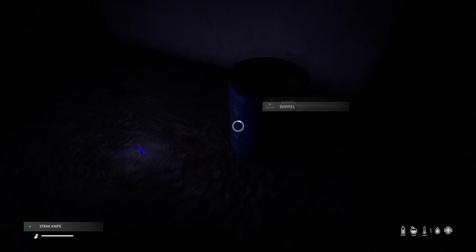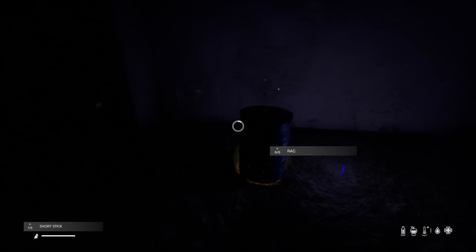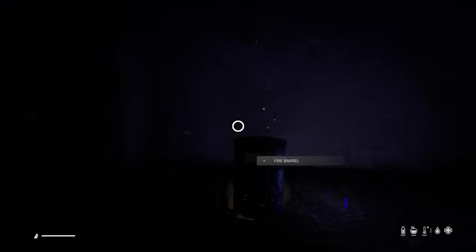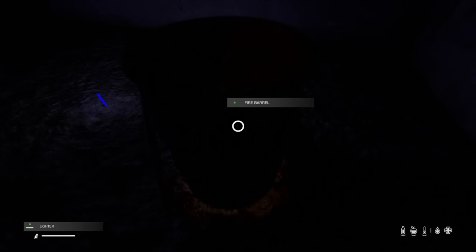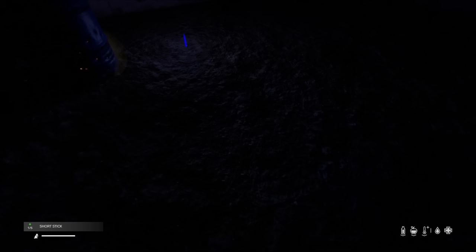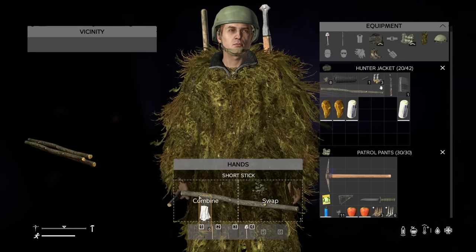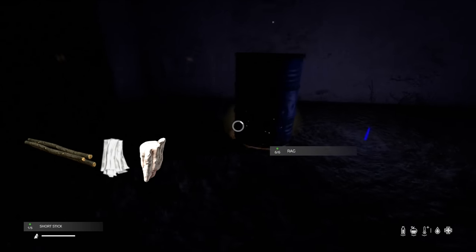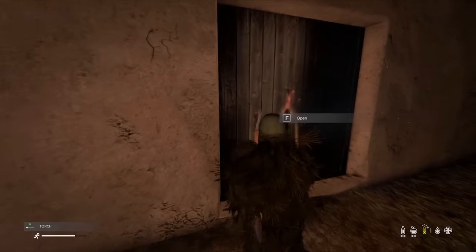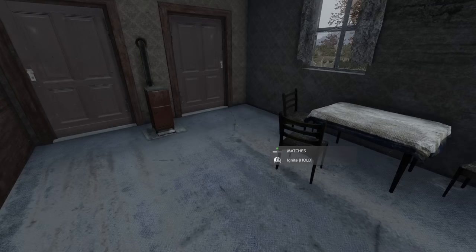Combining a knife with a barrel you find on the map will create a fire barrel, which lets you cook meat without a pot, stick, or pan and produces significantly less light than a standard campfire. They're not as maneuverable, so just make sure you put the lid on to cook your meat. If you need a portable light, adding sticks to rags or fat will let you make a torch. Adding fat, rags, or petrol will allow it to burn for longer — it provides roughly the same light as a flare and can be refueled by adding more rags.